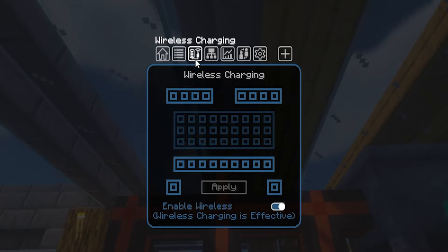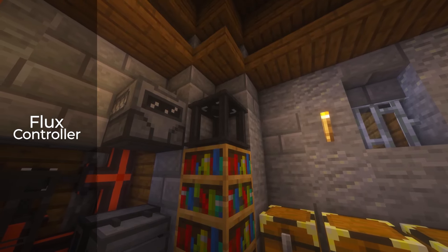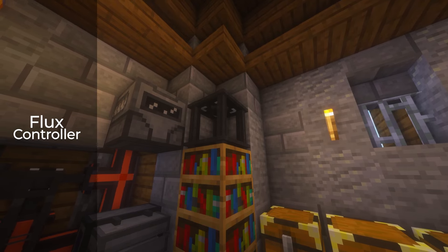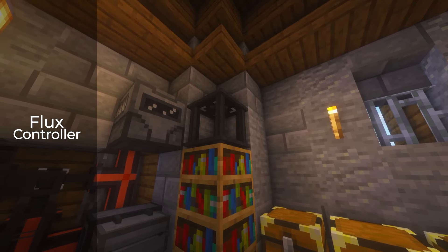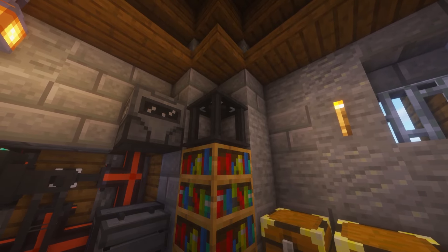In the Wireless Charging tab, you will not be able to set any of this until you have a Flux Controller. The Flux Controller enables wireless charging from your flux network. Once you've made this block, you do not have to attach it to any power sources or points as it taps directly from your wireless network.